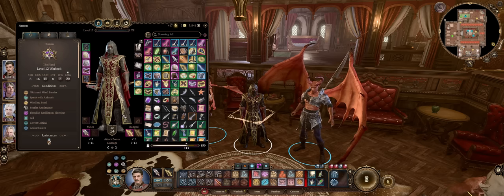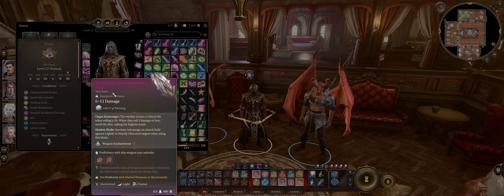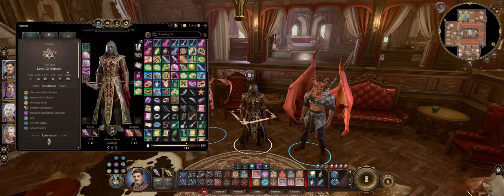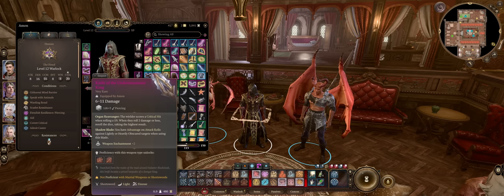Now let's cover weapons and some useful consumables — they matter a lot for this build because this is where most of our critical range boosting gear will be. First, the Knife of the Undermountain King Short Sword, which you can get at the Gauntlet of Shar during Chapter 2. Just like our Covert headwear, it will increase your critical range by plus one — yes, it does stack. So now we critical on an 18 to 20. These passives that increase critical hit chance work even if you don't attack with the weapon — for your Eldritch Blast, most importantly, they will work.